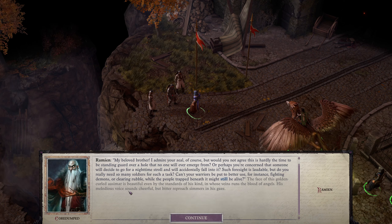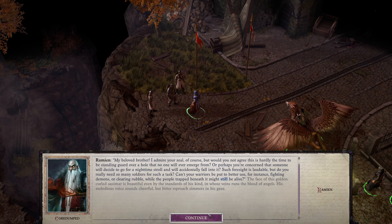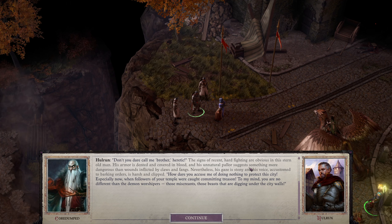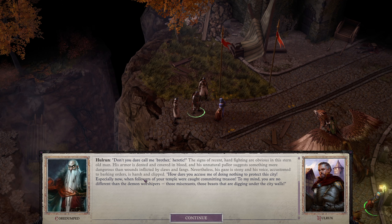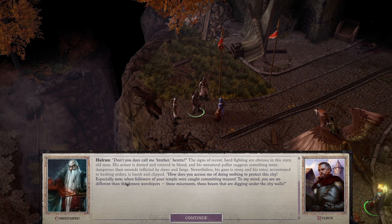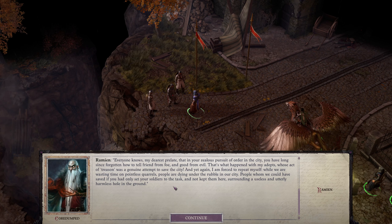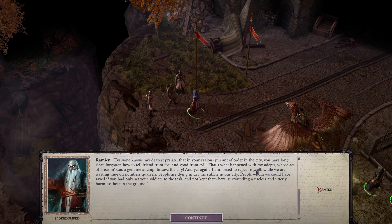The golden-curled Aasimar is beautiful even by the standards of his kind. His melodious voice sounds cheerful but bitter reproach simmers in his gaze. Hulrun responds: 'Don't you dare call me brother, heretic.' The stern old man's armor is dented and covered in blood, his unnatural pallor suggesting something more dangerous than wounds. His voice is accustomed to barking orders. 'How dare you accuse me of doing nothing to protect this city — especially now, when followers of your temple were caught committing treason. To my mind you are no different than demon worshippers.'